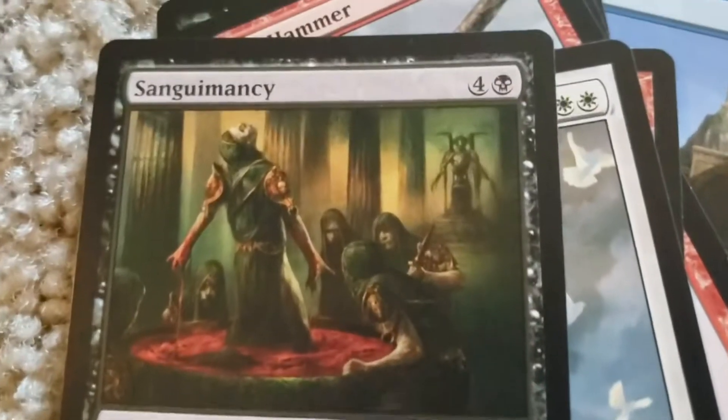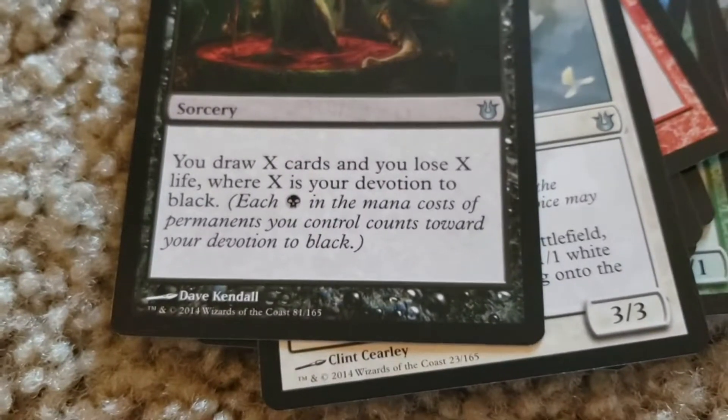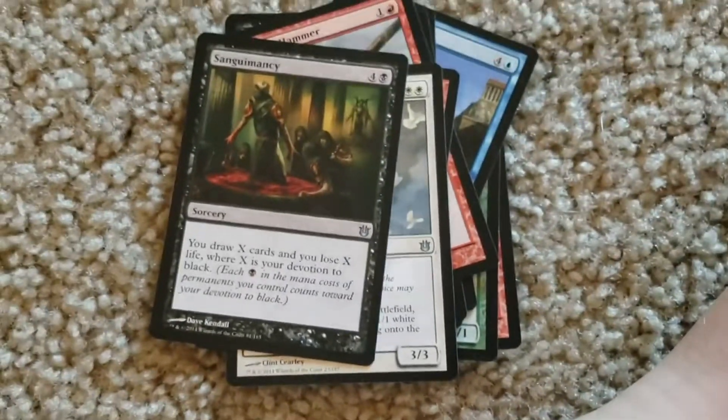Sanguimanthi. Four colorless, one black. You draw X cards and you lose X life, where X is your devotion to black — each black symbol in the mana cost of your permanents.